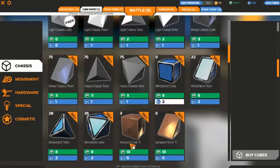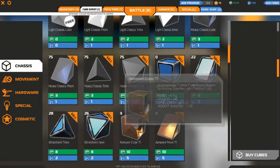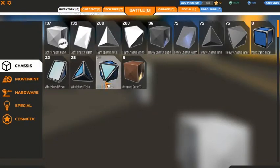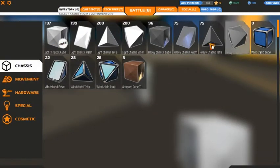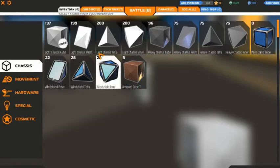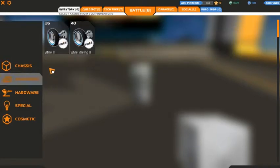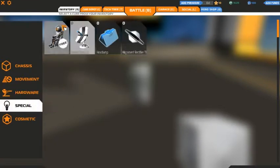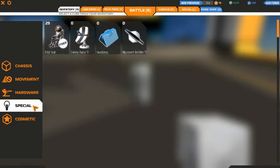The heavy ones can help your ship not tip over and stuff. Then you've got the windshield ones, which you can see through — although it's not really useful because it's third person anyway. Then I've got armored cubes, and I had to upgrade to get those. They're more armored than the normal cubes. Here's my inventory: chassis stuff to build my car, movement for wheels, hardware for guns and stuff to put on the ship to destroy other ships with. Then I've got a couple special items — I'm pretty much only going to be using the pilot seat for right now.